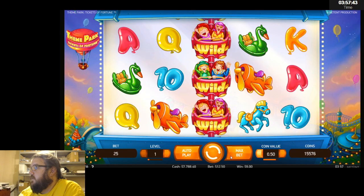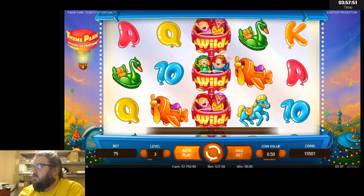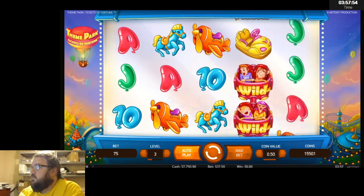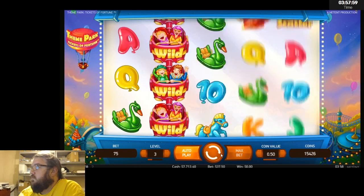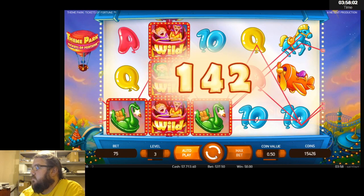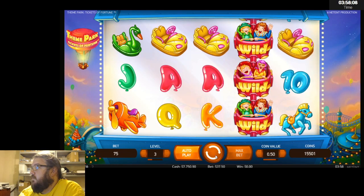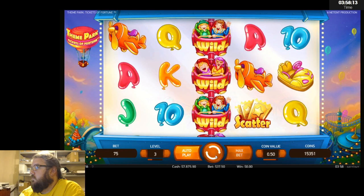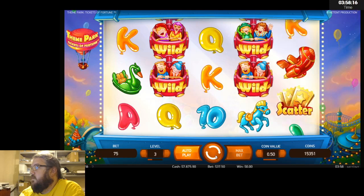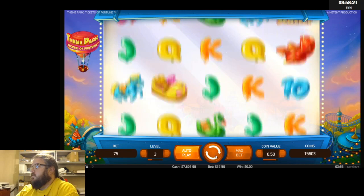Let's move to the 50-cent denomination and do $37.50 bets for a little bit. Some wilds — that'll work. $75 hit there, double our bet. Let's see those scatters — $163, that'll work too, very nice. It's keeping us alive.